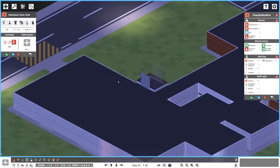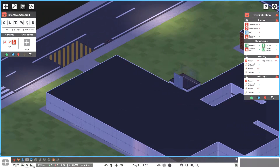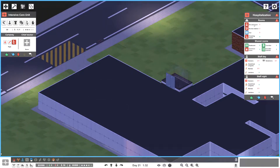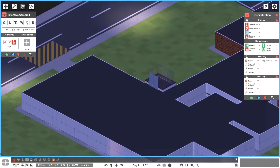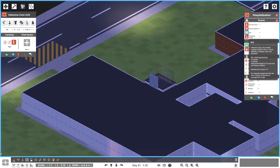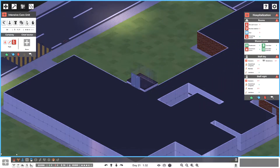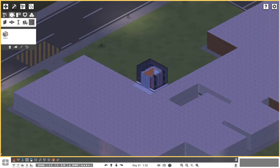There's the elevator I've already put in. We've got 35k and we're going to build it up here. I need to check what's required: we need an on-call room and a nurse's station. The ICU provides superior medical care to critical patients. I'm not sure if this means we can have multiple people in one room — I don't think it does — but we're going to put it up here. Let's grab our walls first.